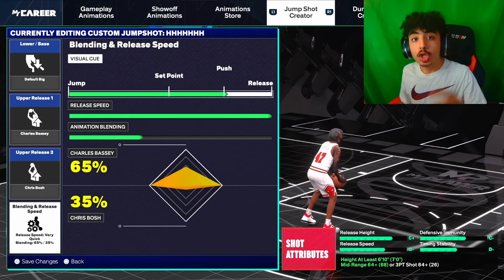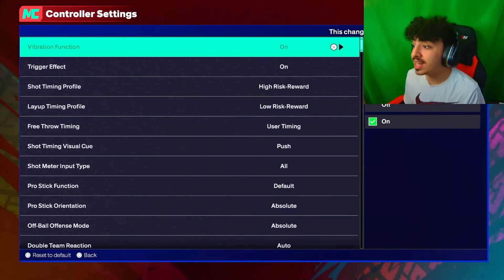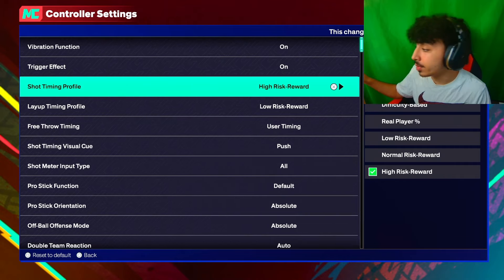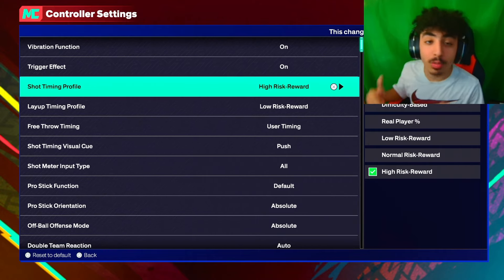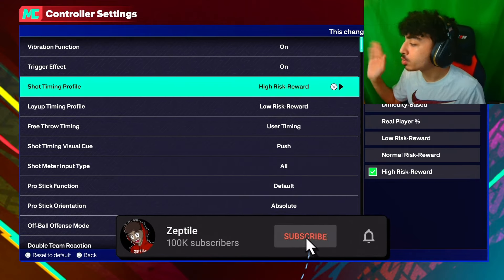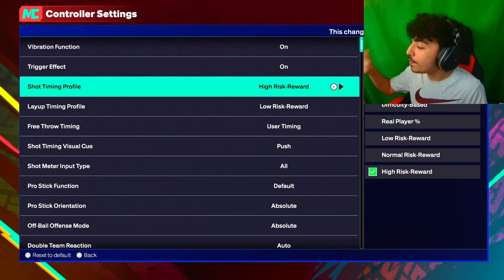Comment down below if you tried one of these jump shots and if you like them. But the video is not over yet — you need to stay for the shooting tips and best settings. So I'm going to hop back on my 6'3. In the city, go to options and then controller settings. For shot timing profile, you can see difficulty-based, real player percentage, low risk reward, normal risk reward, and high risk reward. High risk reward means you will not be able to make whites, but your green window will be bigger. Low risk reward means lower chance of greening but higher chance of making a white. Just go with high risk reward — go big or go home. You have a way bigger chance of making a green with high risk reward.